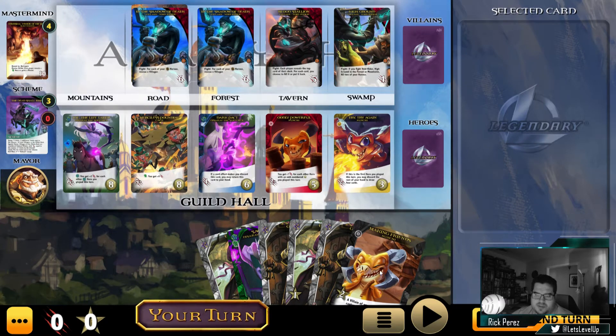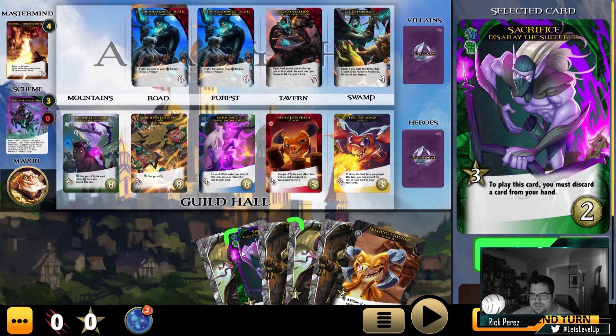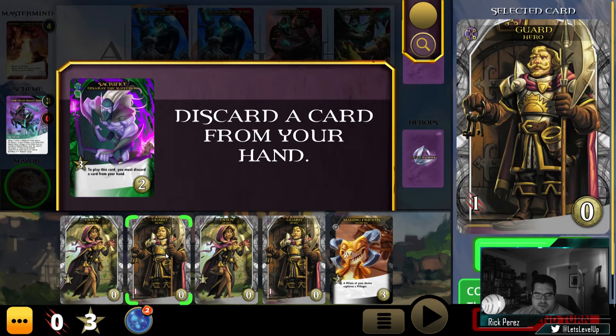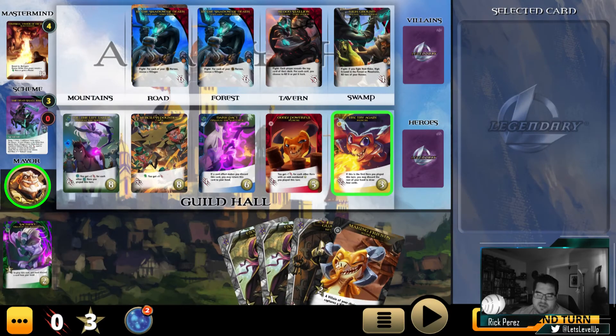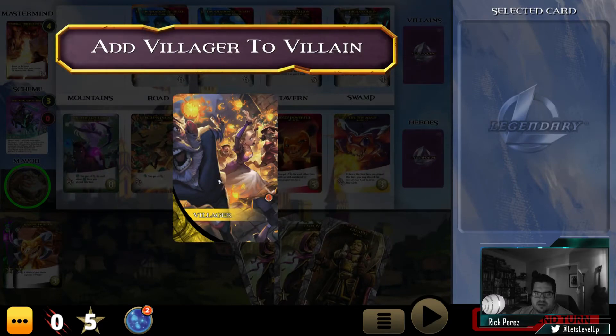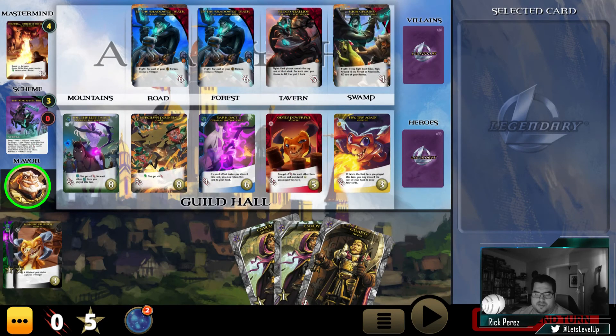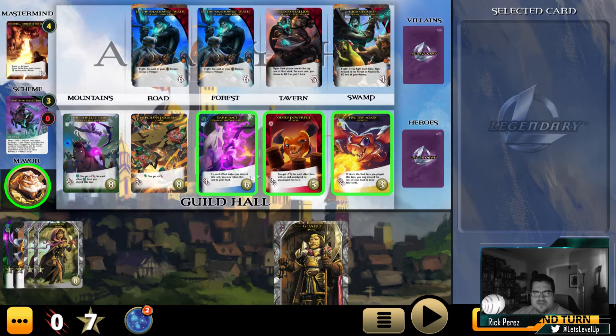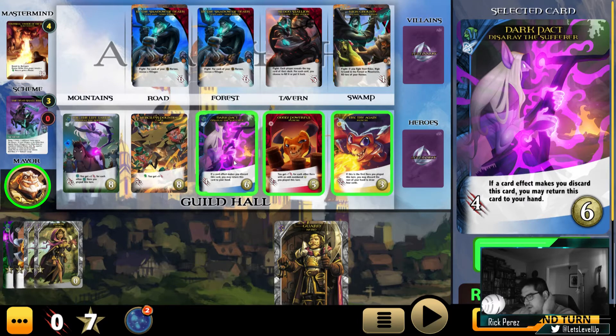This three-buy card requires us to discard something. We've got two strike here, so we can successfully discard a strike since it's not going to do anything for us. And then this guy is going to capture a villager. Then we'll go ahead and recruit — we've got seven recruit now. Almost enough for one of these ultimates. This card says: if a card effect makes you discard this card, you may return it to your hand. That's cool. And it's got four strike.